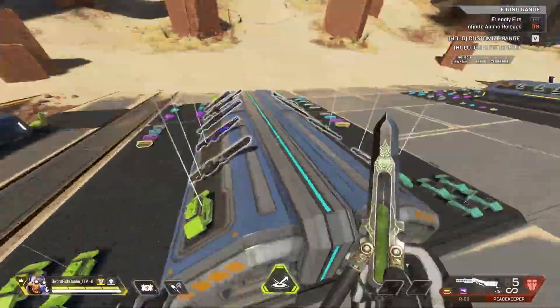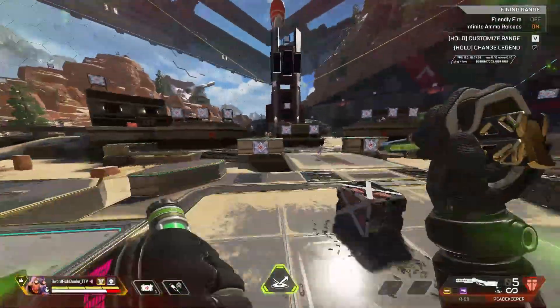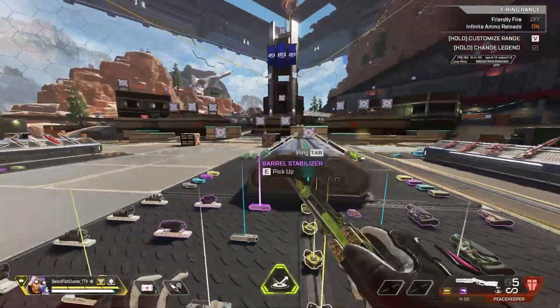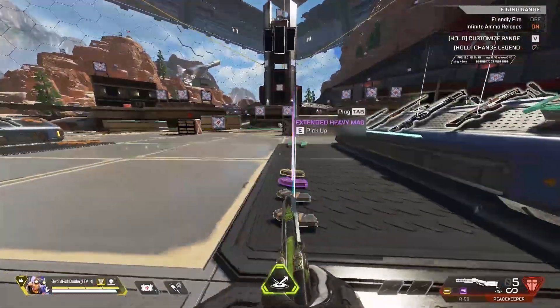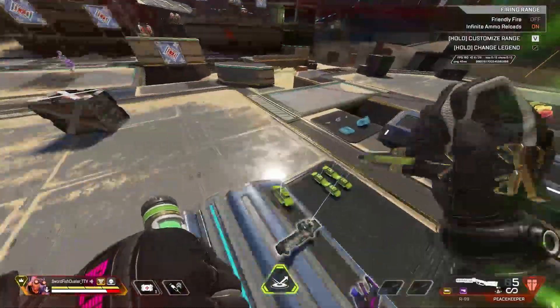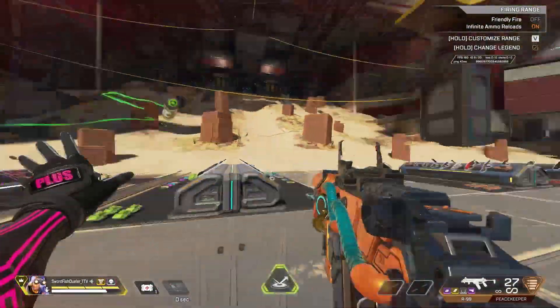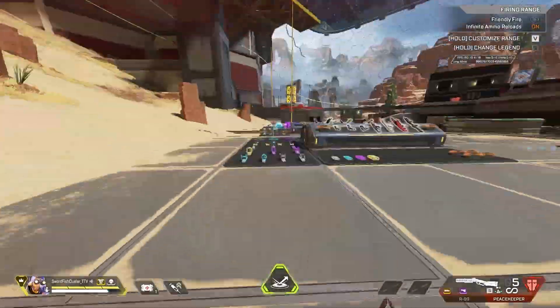I've been playing a lot of Octane lately and using a lot of super gliding with his stim because it makes you go a lot faster. What I've been doing is super gliding to the left and then tap strafing to the right with Octane's stim and it makes you unhittable. Immediately they'll start aiming left and then you go right — this strafe is honestly unhittable.